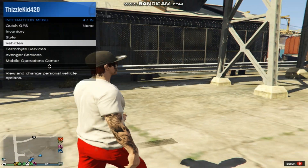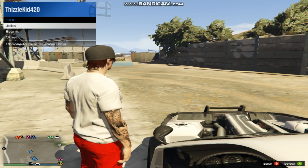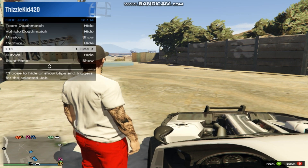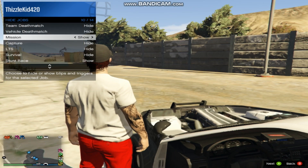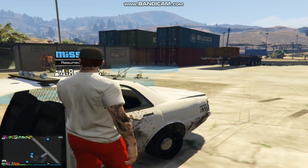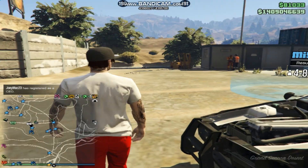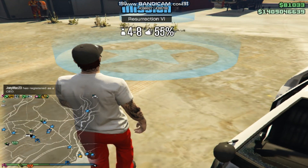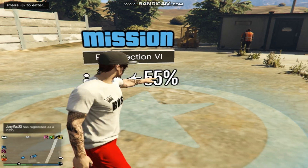The first thing you're going to want to do is go to your interaction menu, go to hide options, go to jobs, and make sure the mission one is set to show. So if you see my mini map, all the blue stars — those are missions. There's one right here, and this is what we're going to use to fix the cop car.